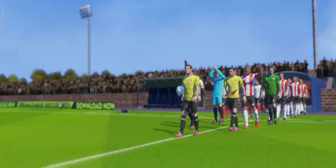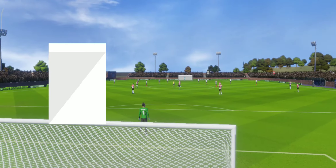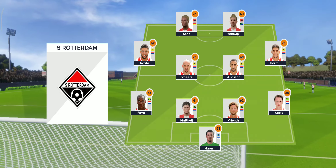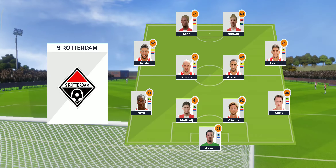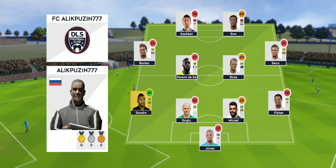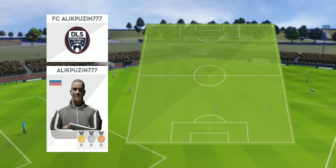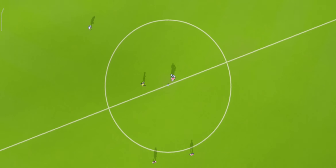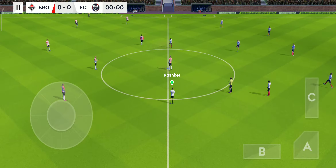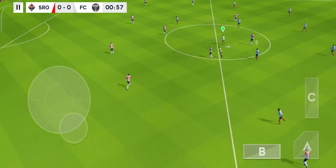Nothing to play for in this exhibition game. These 90 minutes will help get the team in shape. Well, I've just been handed the team sheets. Let's see how they'll line up. They're playing a 4-4-2 formation. The team are lining up in a 4-4-2 formation. Off we go — let's hope for some goals today.